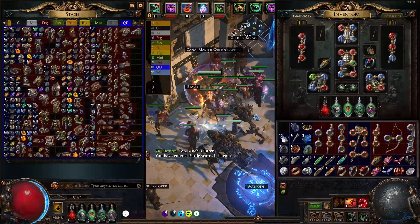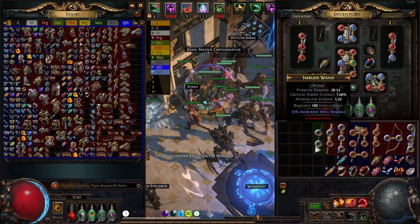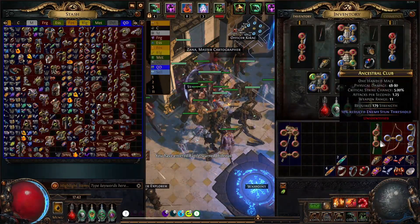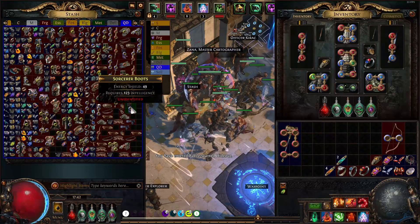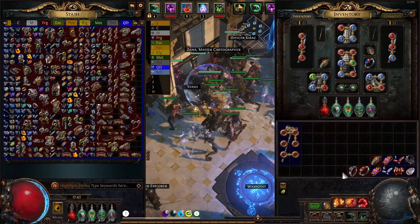Excepté la petite quantité de Chaos Orbs de départ, les différentes pages de coffre premium ainsi que le logiciel ne sont pas vitaux au bon fonctionnement du farming. Mais je vous conseille très fortement de les utiliser pour que ce farming soit un peu plus confortable, où vous n'aurez pas à constamment ranger vos coffres et à chercher les bons loots pour la recette de Chaos.